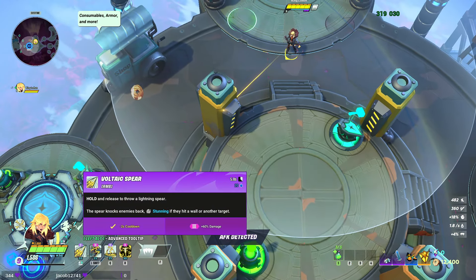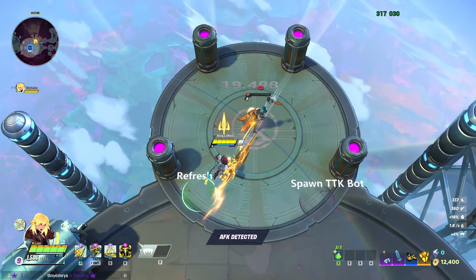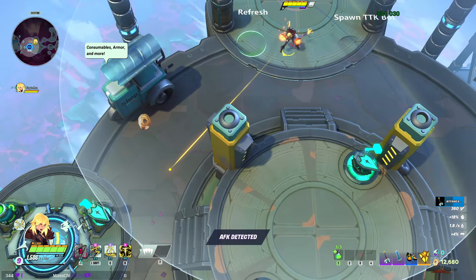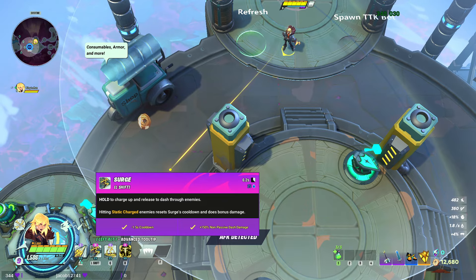Your right-click, the Voltaic Spear, will stun enemies if they're hit against a wall and knocks them back. For the shift ability, you hold to charge up and release — it dashes through an enemy. Hitting a fully static charged enemy resets your cooldown and does a lot of damage.